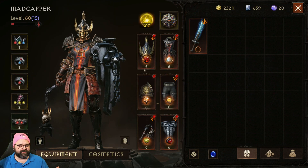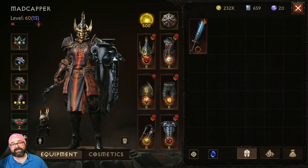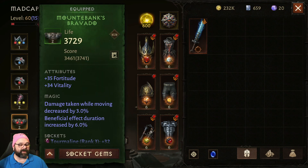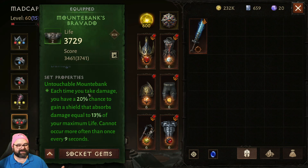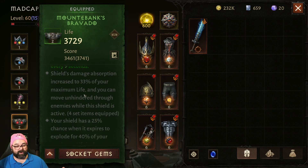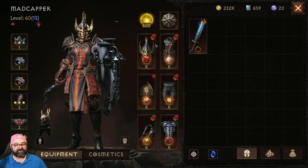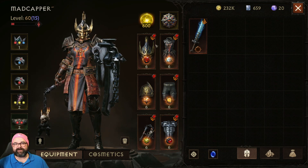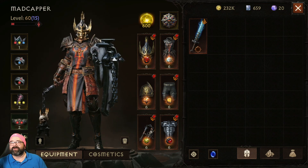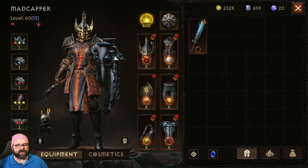There are six main legendary slots and they're on the right-hand side. The left-hand side cannot get legendaries; however, the left-hand side will have your set items, which the right side cannot have. For example, I have Mount Bank's Untouchable — I have two of them, giving me a bonus. Getting four gives this, and six gives this. So the right-hand side is your legendaries, the left-hand side is your set items.